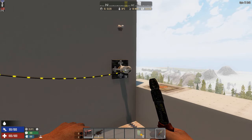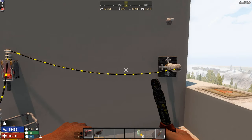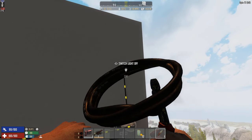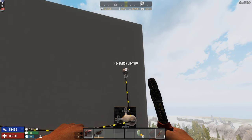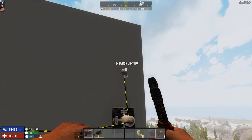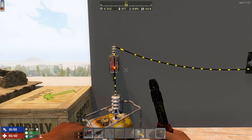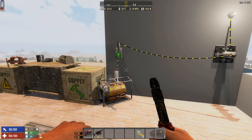Connect the switch to the wire relay, then right-click the relay and right-click the light to extend the connection. The relay extends your electricity up to another 15 blocks. You can also pick up placed items if your land claim block is active. Connecting through the relay and flipping the switch turns the light on and off — the current visibly flows when you're holding the wire tool.